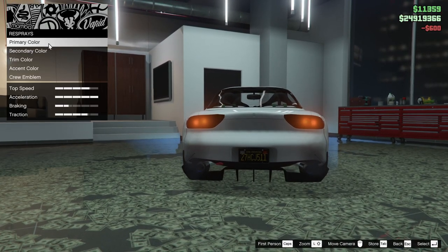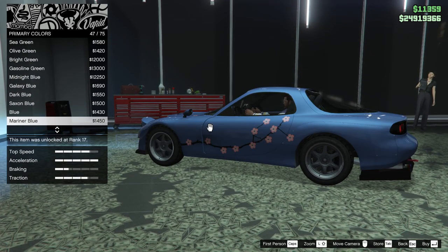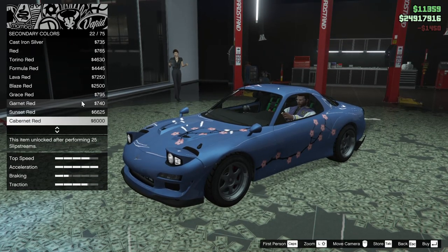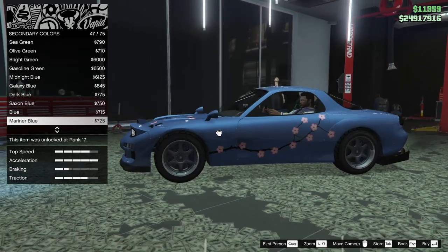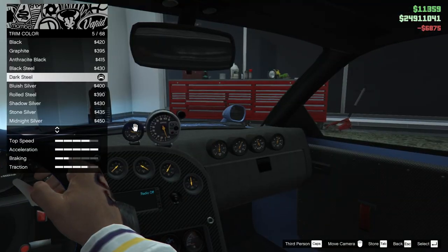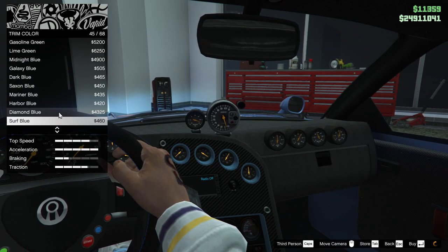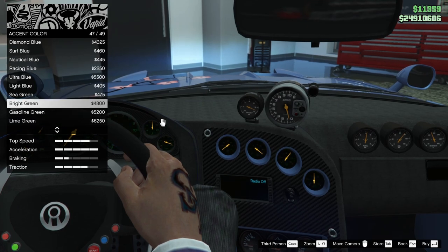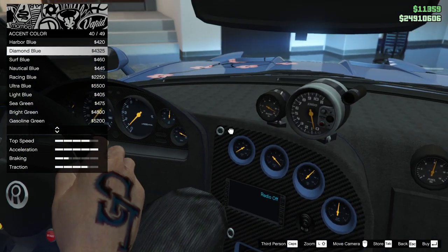Plate yellow and black of course. For the respray, I know what I'm going to do — I'm going to go pretty subtle with this car. I'm actually going to go for Mariner Blue. The secondary color does the brake calipers, which is pretty cool. We'll go Ultra Blue for the secondary just to make the brake calipers pop a little bit more. For the trim color, that basically just changes the color of the dials, so we'll go Mariner Blue to match. And the accent color — you can change the actual dial color too. We'll go Diamond Blue so it's a little bit easier to see.